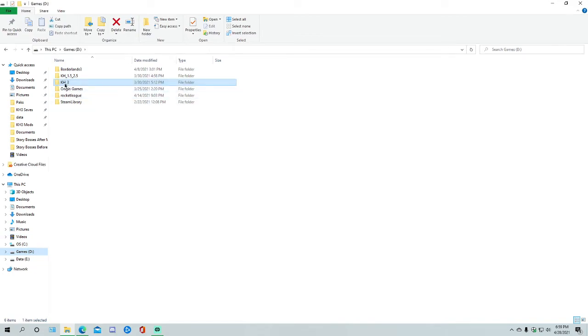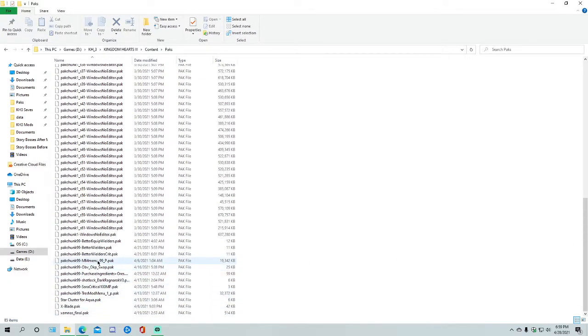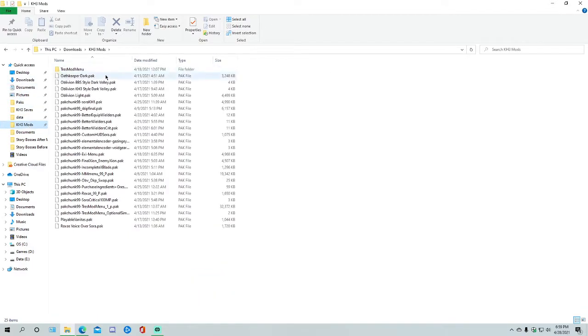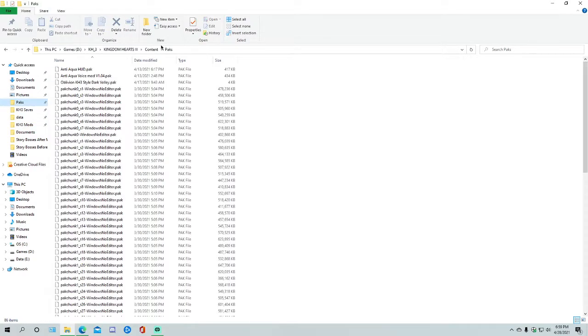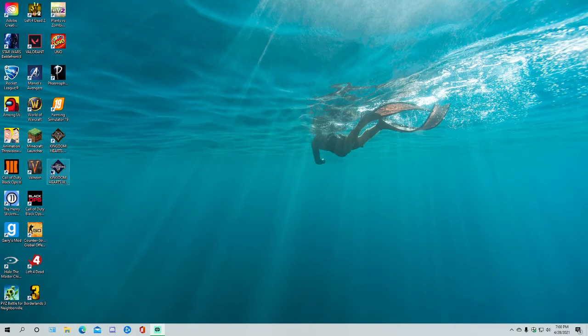You're looking for the KH_3 folder. Once you find that, click on it, then click KH3 content, and then you see 'packs' right here — that's what we're looking for. I already have some mods installed. So all you're going to want to do is go to your downloads — this is the Roxas playable mod — and move that to the packs folder. I have it in my quick access. So do that, then simply launch Kingdom Hearts 3, and that's literally all you need to do to get the mod.